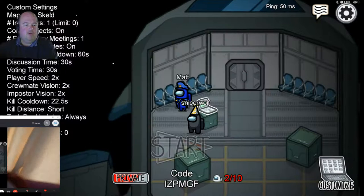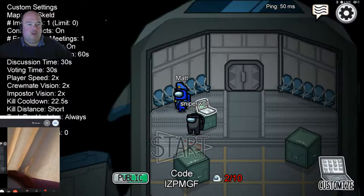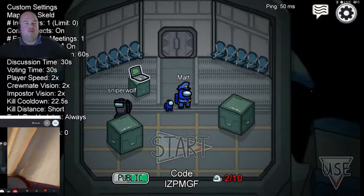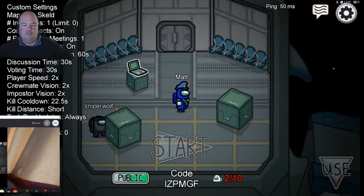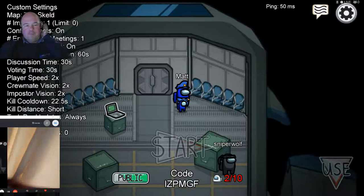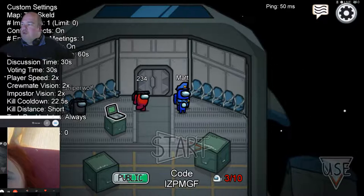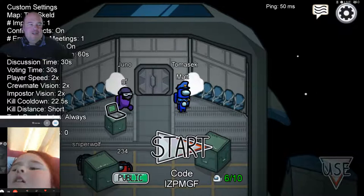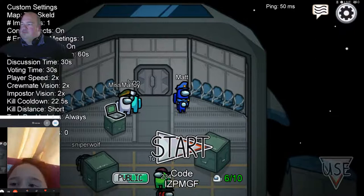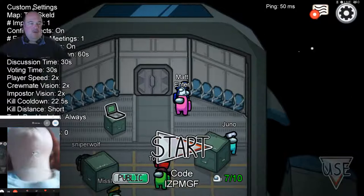We're now going to open the room to public and wait for people to come in. Ruby changed her name to Sniper Wolf - that's one of her favourite YouTubers. There's only two of us in at the minute, waiting for a few more. Ruby, we can only see half your face on camera - that's better! We've got six already, so we'll wait for about eight or nine people.